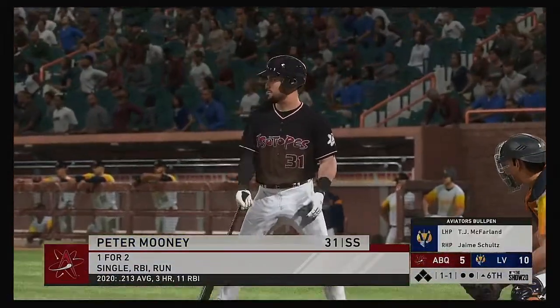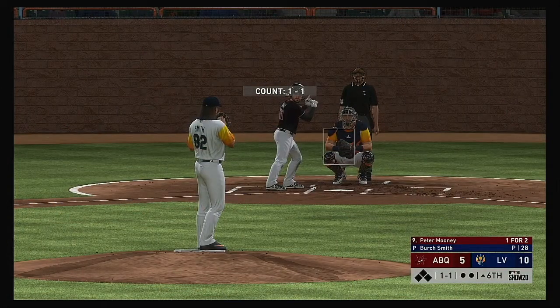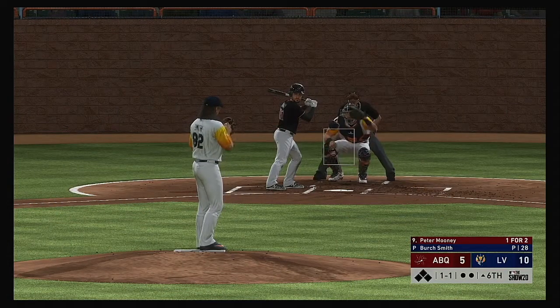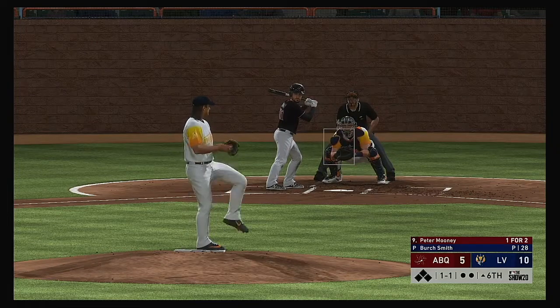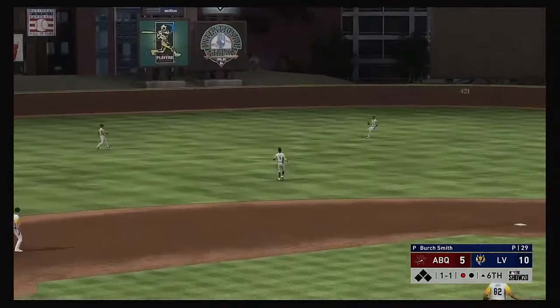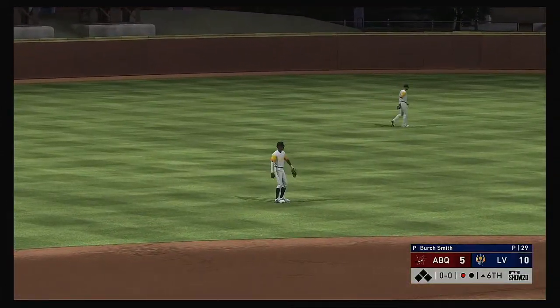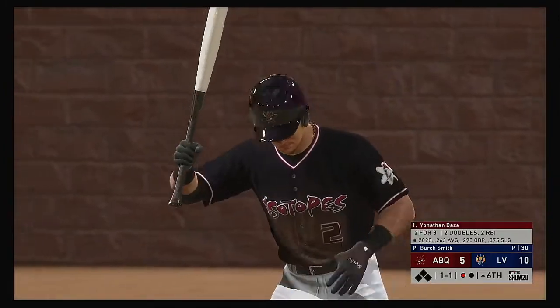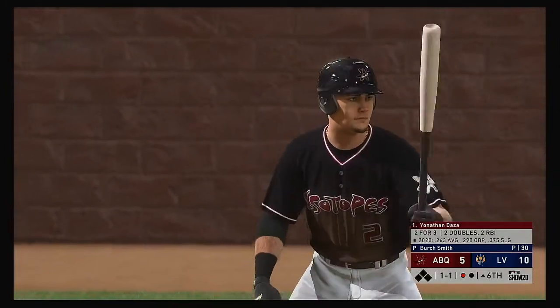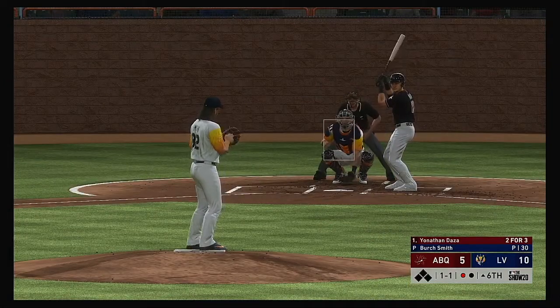New inning set to get underway, and coming forward now is the shortstop Peter Mooney. A swing and a ball popped in the air back behind short — Poisson stays with it as he backs up and puts it away. One gone. Trying to pick things up where he left off, Jonathan Daza — he drove in two with a double in his last at-bat.